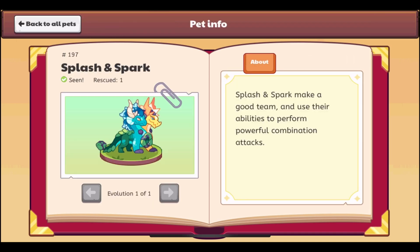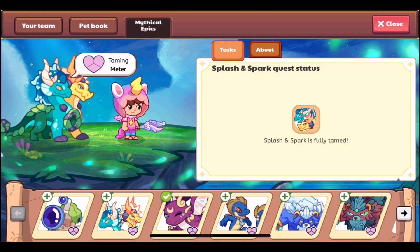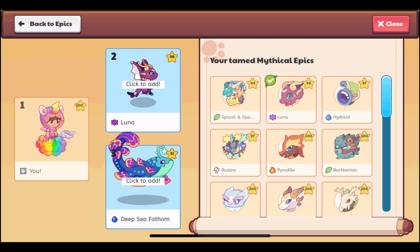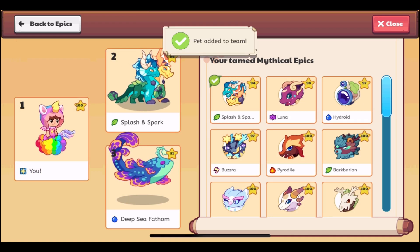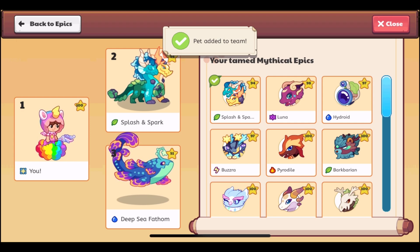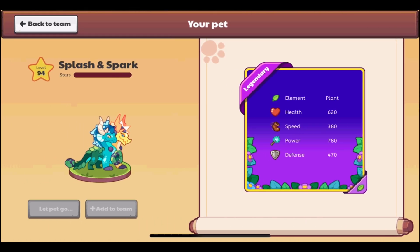Here it is in the pet book — pet 197. We got it at level 94, so let's add it to our team. Now we can check out its stats in the pet book. It is a legendary plant mythical epic, with 620 health, 380 speed, 780 power, and 470 defense at level 94. I really love these new pet cards.